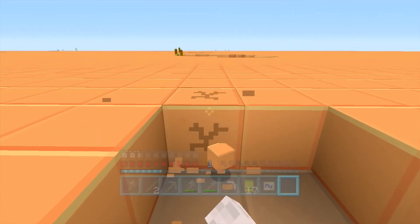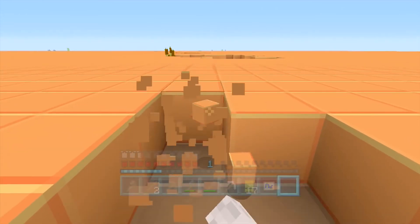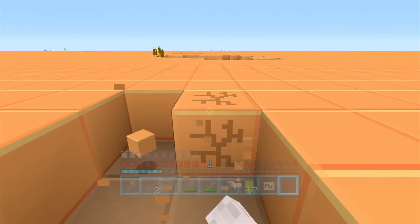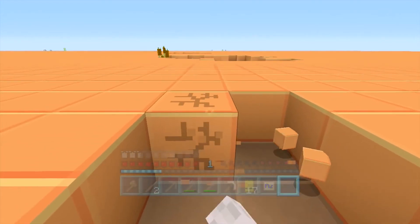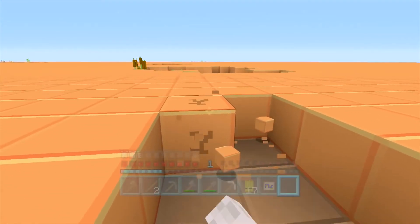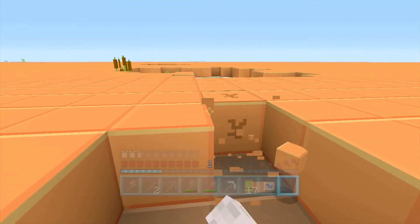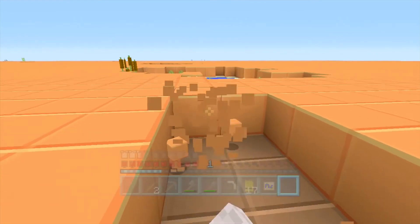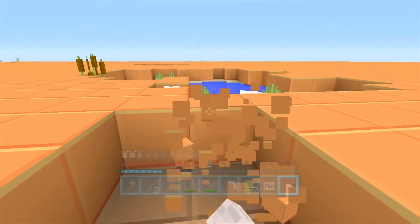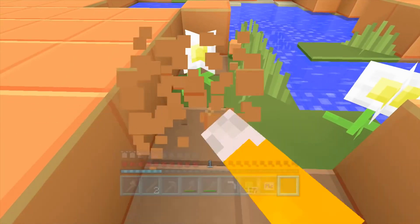I've got some dark oak saplings so let's set some of those growing, which will solve my tree-growing problem. I also want to make shears and dig out around this grass so the grass spreads all over the area, which will make more animals spawn. That's going to be handy — leather is probably the best thing to get, because if I get leather I can start making leather armor. Until I get to one of the ore layers I won't be able to make anything else for armor, and it could get dangerous since mobs are on. I need to stay as protected as possible.